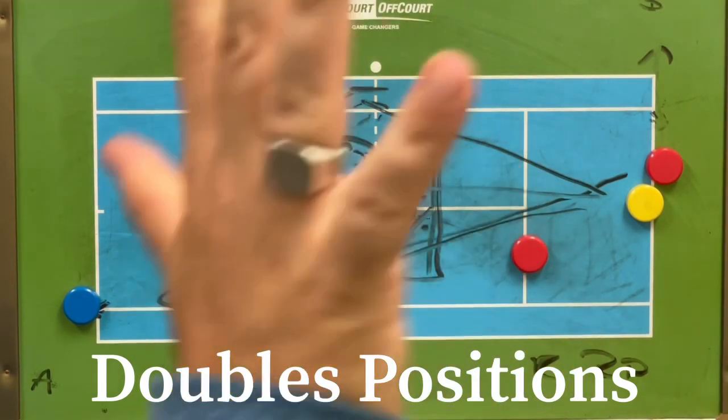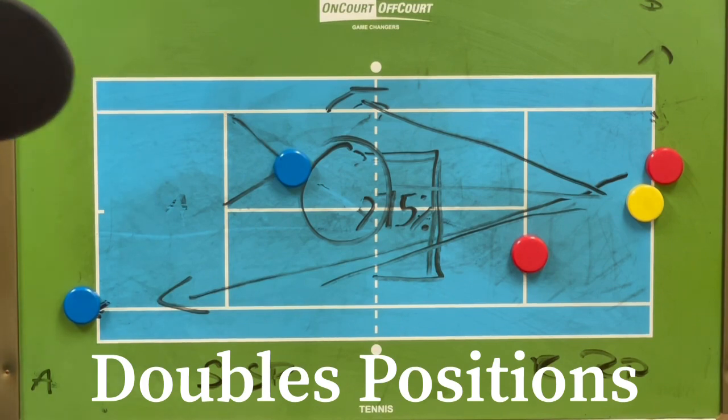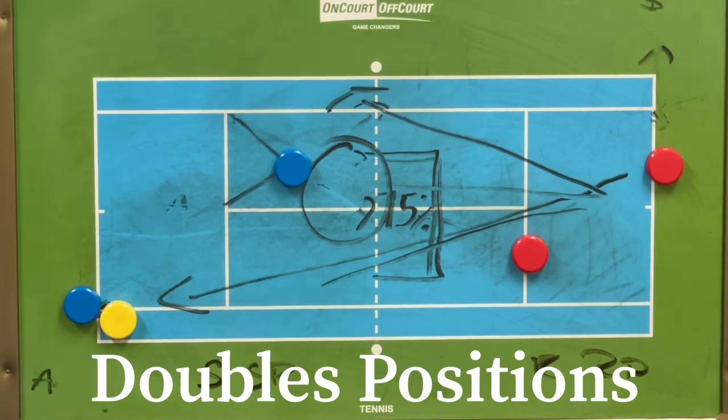The tee serve with a right-handed player is a great weapon because you will most likely intercept that ball, and it's on your forehand side as a right-handed player. Too many players try to hug the doubles alley and don't take advantage of the tee serve. So — tee serve, very good. I hope that helped you a little bit with the positions and jobs players have to do. The next one is coming soon. Thank you.